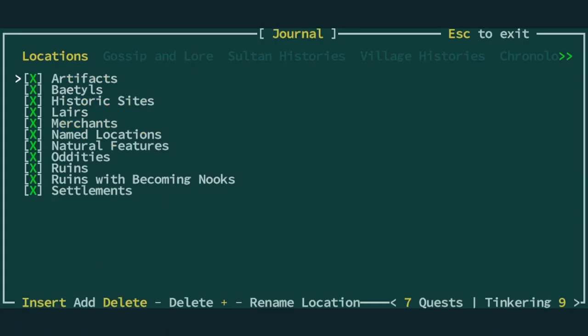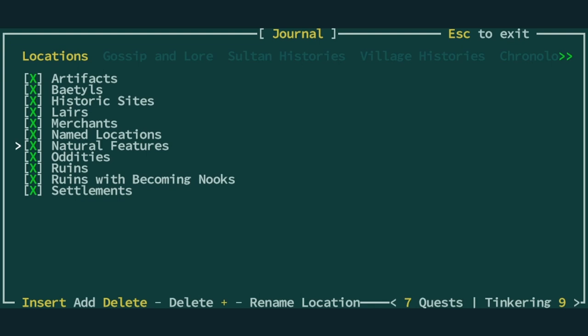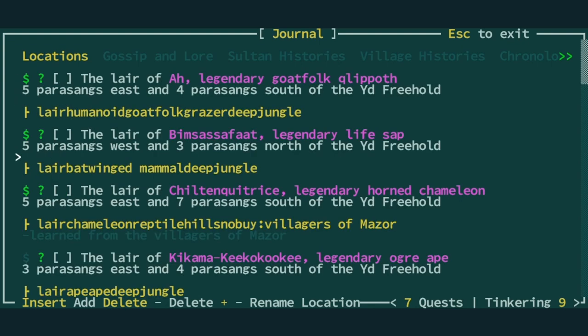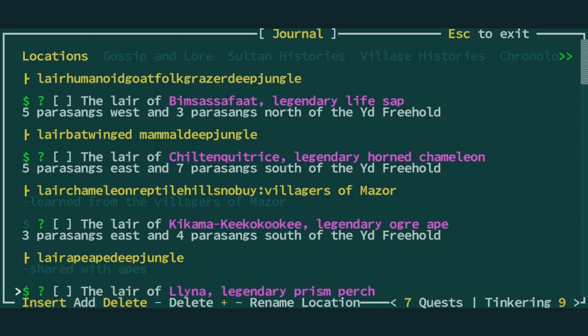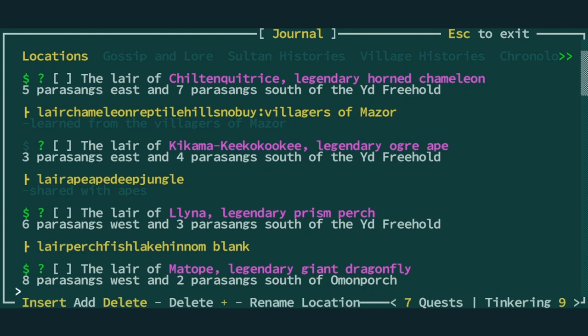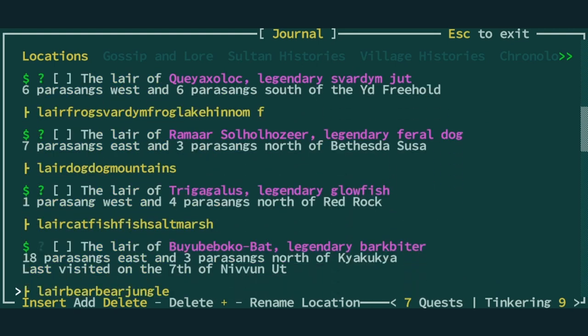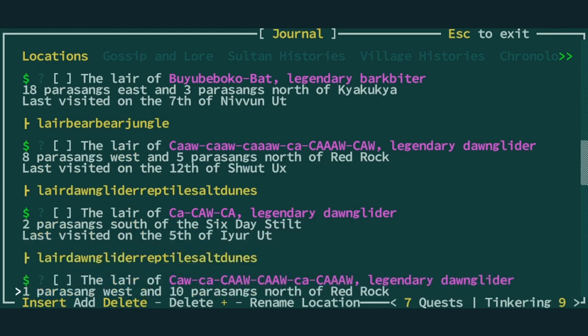I was going to suggest we do some baroque ruin diving because that was working out pretty well for us. It worked out so instantly well that we abandoned it immediately to sell all of our goods, since our inventory was pretty full — and it's still very full.